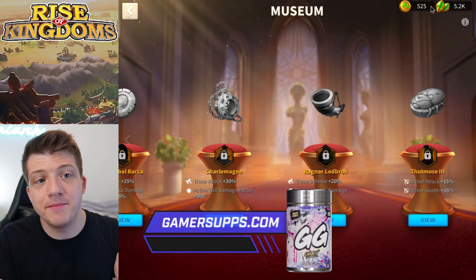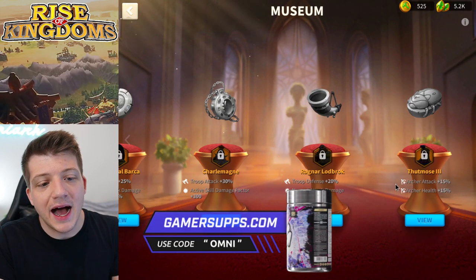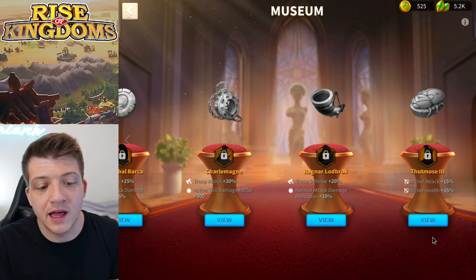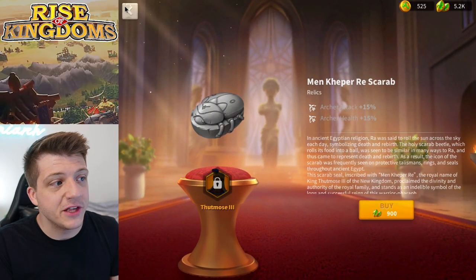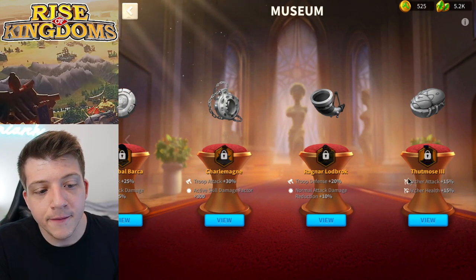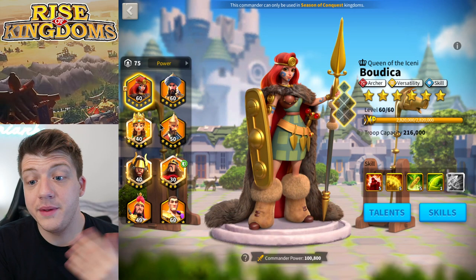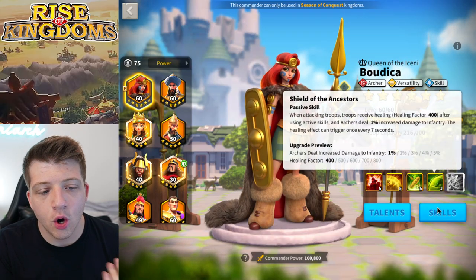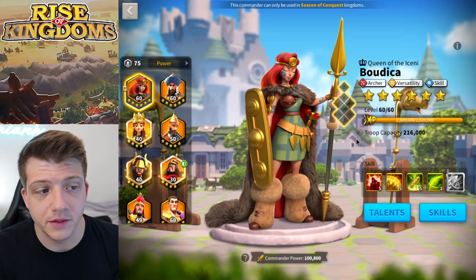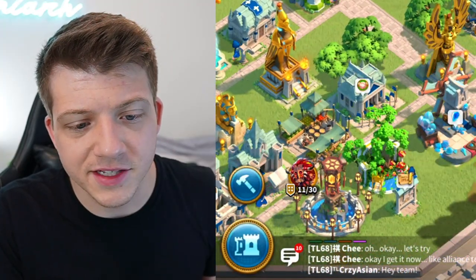Despite having enough coins, I'm not going to unlock this relic because he's in gold keys and I'll never have enough sculptures to actually use Thutmose. There's no point wasting exhibit coins on a relic for a commander I can never use. It's probably the best relic I have access to right now, but it just makes more sense to put my sculptures into Boudica with Henry the Fifth — she's far and away better.